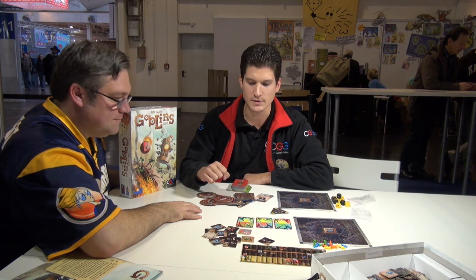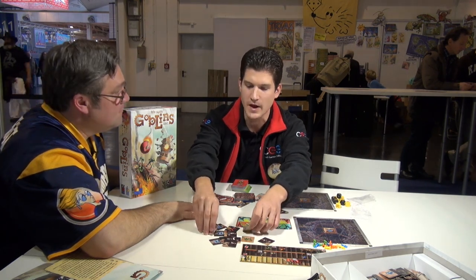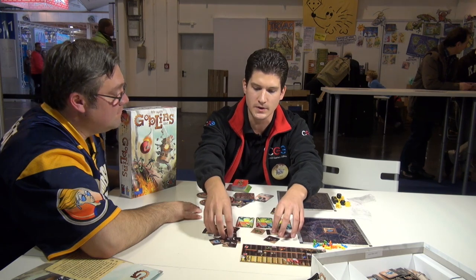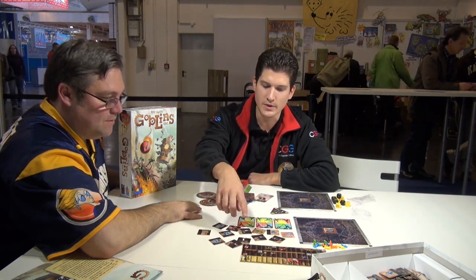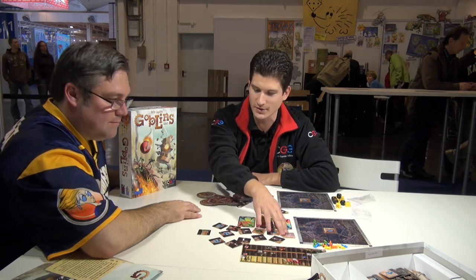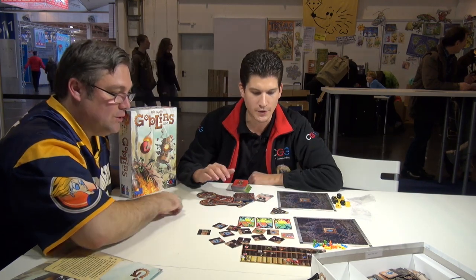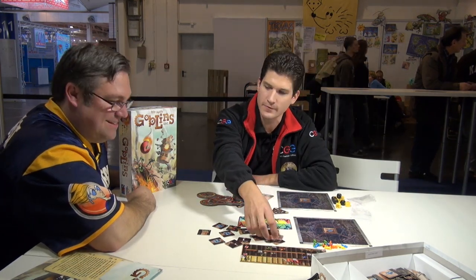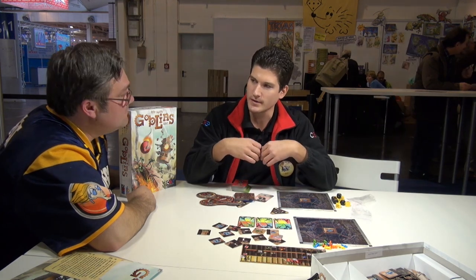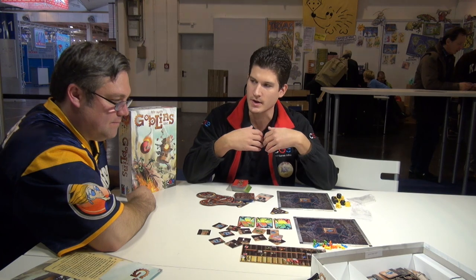Players start building robots: one player takes five tiles. We have tiles sometimes very similar to Galaxy Trucker — there are weapons, engines, shields, and decorations. Decorations don't do anything, but they look cool. Players take five of these, keep three, and give two to the opposing team. The opposing team does the same, so you end up again with five tiles, but two of them will be from the opposing team.